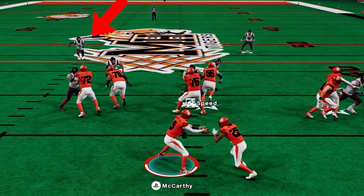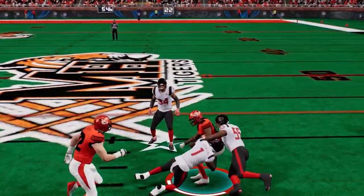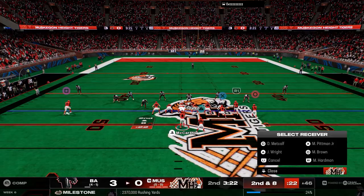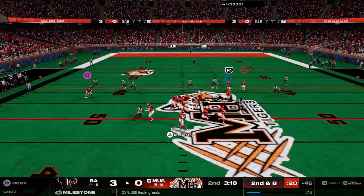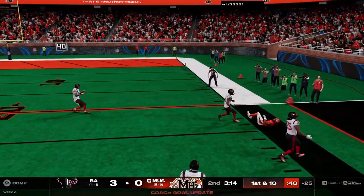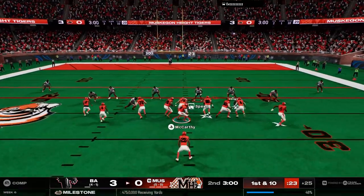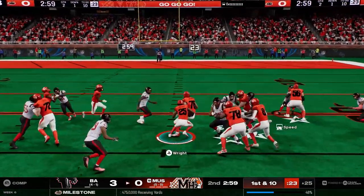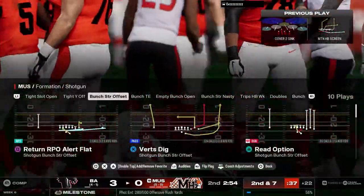I'm looking at his defensive line — I can see he has one star on the field. His safety is in the run fit, which lets me know his safety is in a quarter on that side or manning somebody up. Right here I can see his guy is in an inside third, so we're able to do a flat-corner-streak combo. I'm motioning and just keeping him honest — pass, run, run, pass.